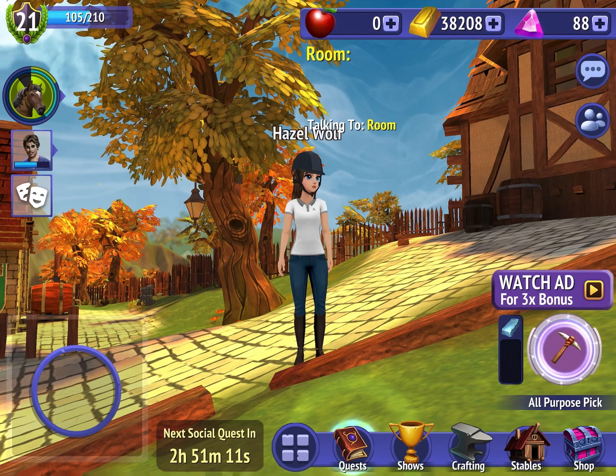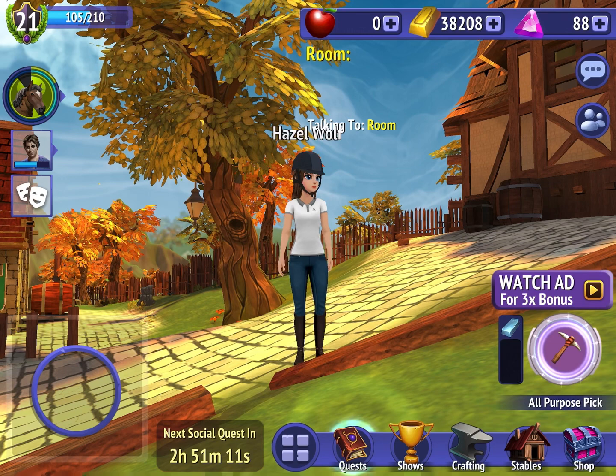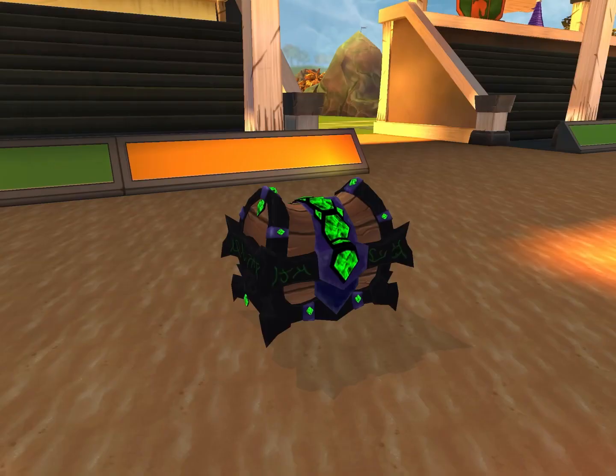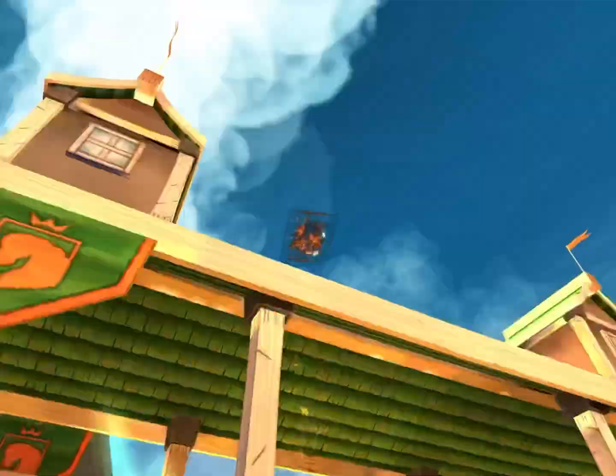Okay, let's do the two-gem wooden whistles. I am so hoping it works and I get something good. I think I'm going to do the daily rewards one first. Here we go, I'm so scared.